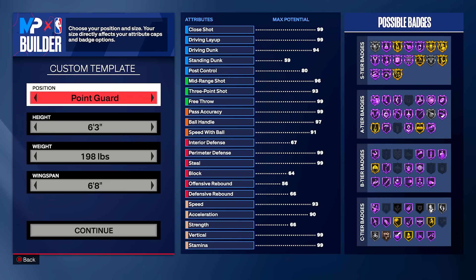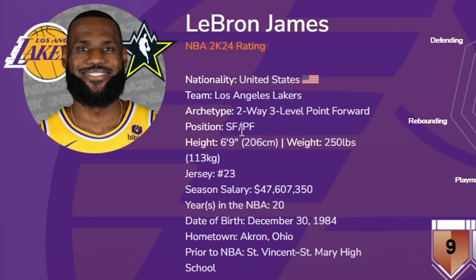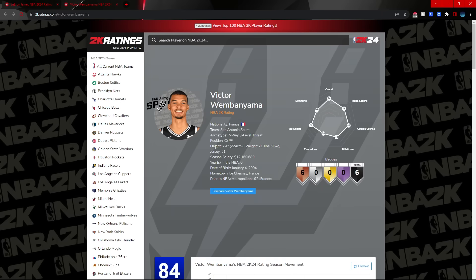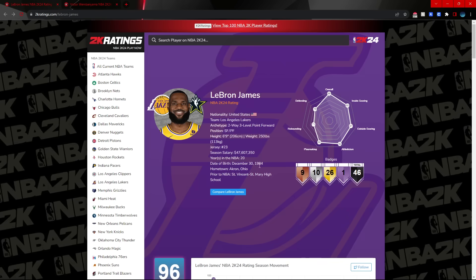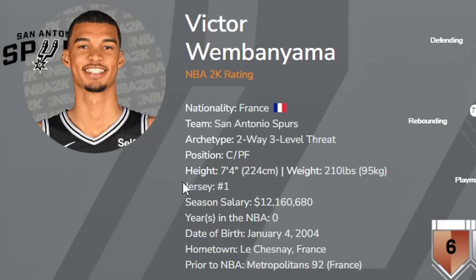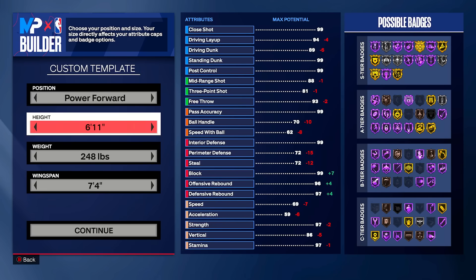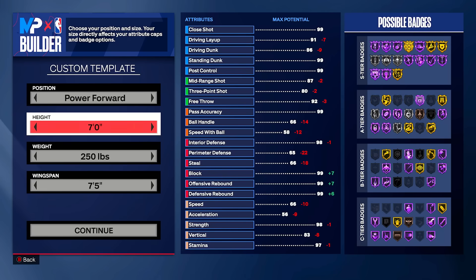We have to choose a position, height, weight, and wingspan for this build. LeBron James is a small forward slash power forward, and Victor Wembanyama is a center slash power forward. So for the position, I'm going to go power forward. For the height, LeBron is listed at 6'9 on 2K, and Victor is listed at 7'4, but there's no such thing as a 7'4 build. So I'm going to go 7'0 — a clean median — so we can get every big man animation and still have good stats.